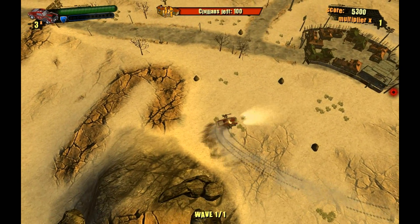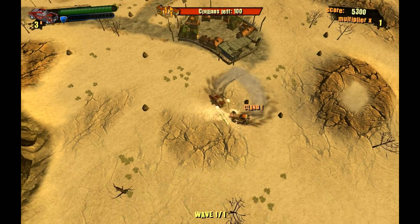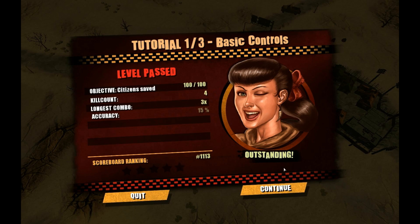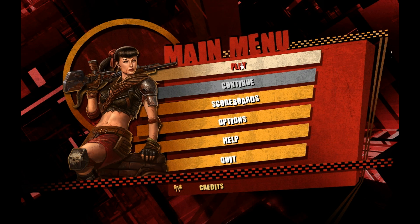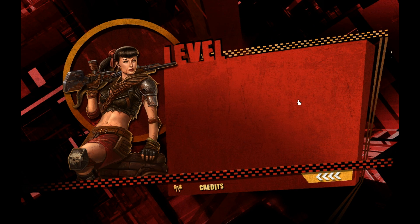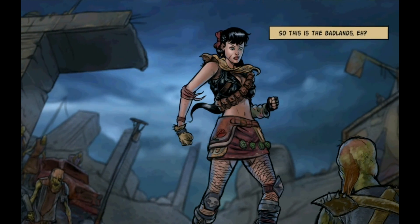You can see this kind of building at the top of the screen. I'm circling a kind of a settlement, and basically that's what you have to protect. These waves of enemies kind of come in and try to steal the civilians that live there.